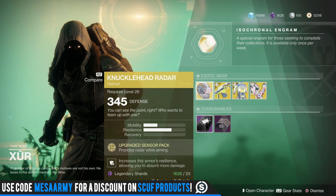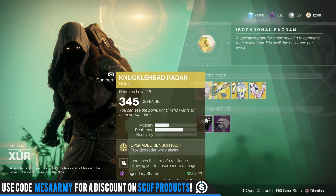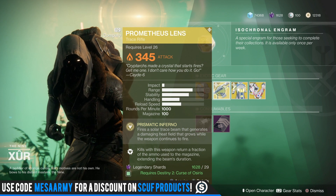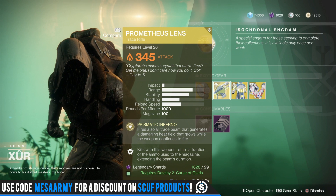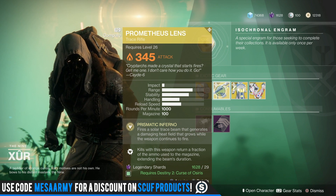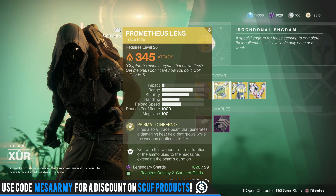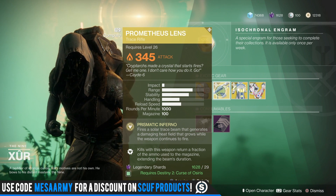Knucklehead Radar for the hunter — it gives you a third eye, providing radar while aiming either your energy or your kinetic weapon. We've also got the Prometheus Lens, which got a little bit of a buff. They increased the actual burn damage, so when you're laying into a target and you start seeing that fireball on the target, that does more damage.